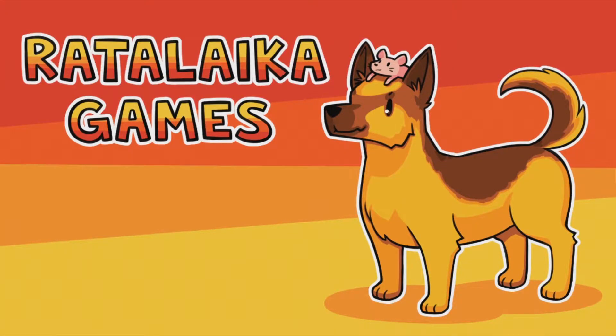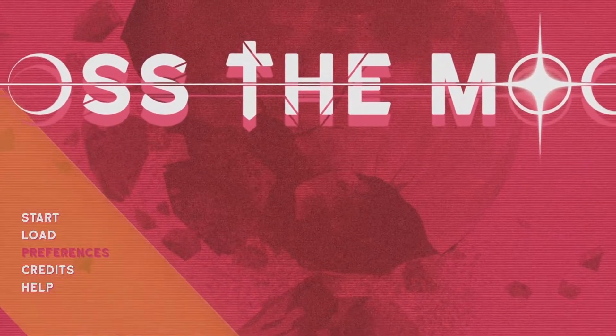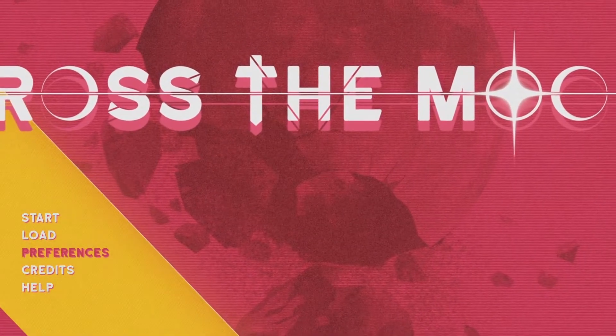Hey, what's up guys, welcome to another super easy Platinum or 1000 Gamerscore guide, today with the game Cross the Moon, which costs $5 in the store and you can get the Platinum or the Gamerscore in about five minutes.